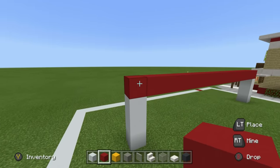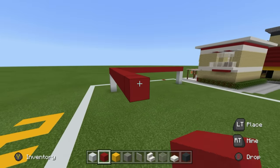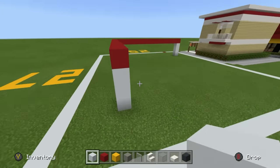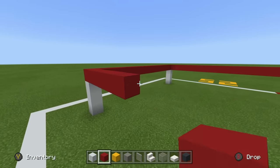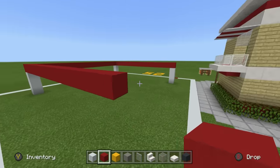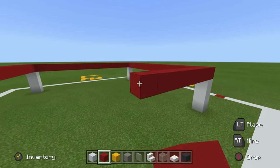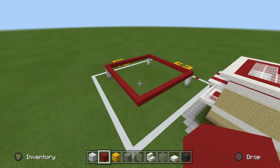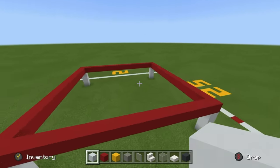Take that 16th block and extend it backwards an additional 16, then connect that down to the ground using white concrete. Extend that block to the right once more by 16 - you don't have to count this out as all you have to do is line it up with where you started at the front of the build. Place a few blocks coming across the back and meet in the middle extending from the front. You should end up with a nice square shape. Connect the final corner down to the ground using white concrete.